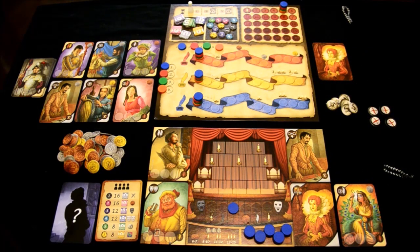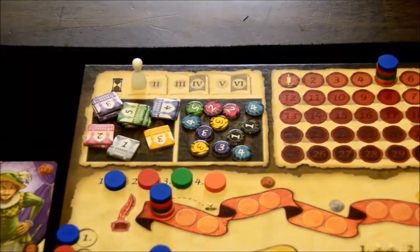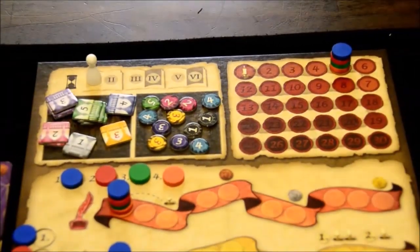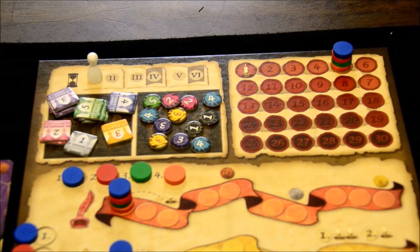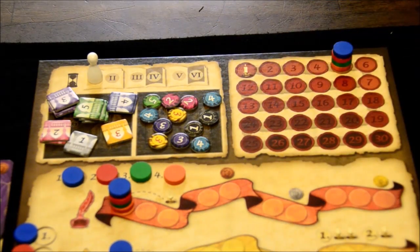The goal of the game: the theme is that you are theater companies trying to utilize Shakespeare and his actors and stagehands to their best benefit. You have six days until showtime — there's a little round tracker. You want to have the most victory points by the end of six days. You'll notice there are shaded spots on the board for rounds four and six — those are dress rehearsals with special effects. Otherwise, you're just moving through the rounds and seeing who has the most points.